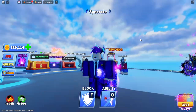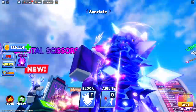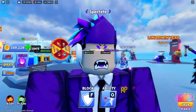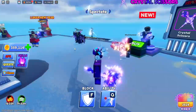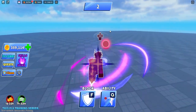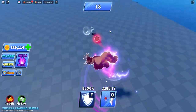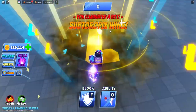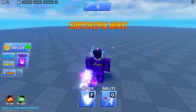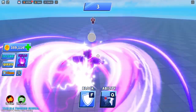The next weapon is the new crystal hammer, which looks actually insane — this matches my fist so well. Let's check it out in the training server. That purple looks so clean! There's a new L explosion as well. Now we have the dual crystal hammer — wow, that looks great too.